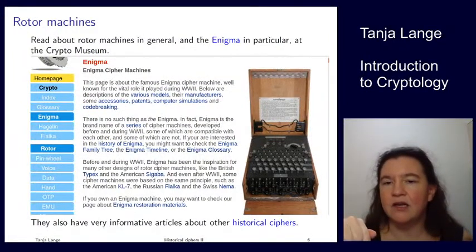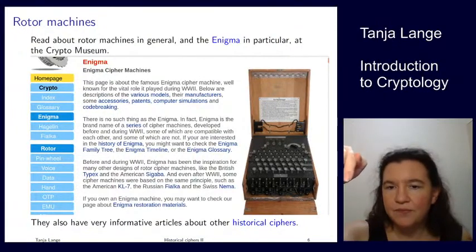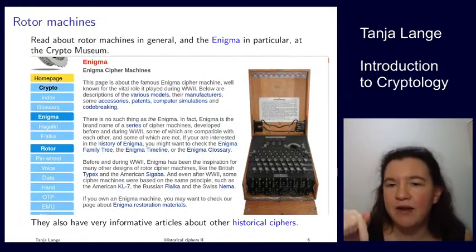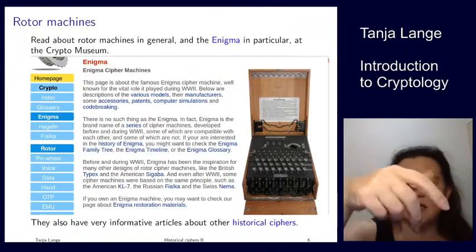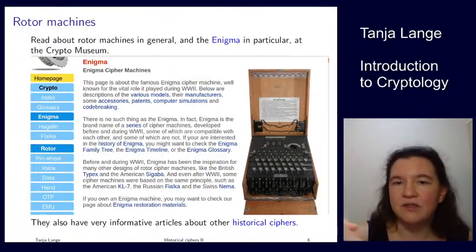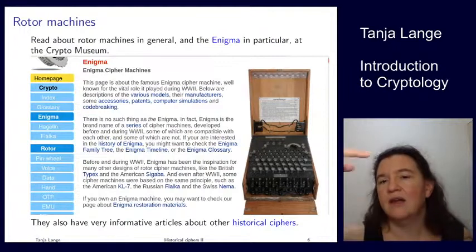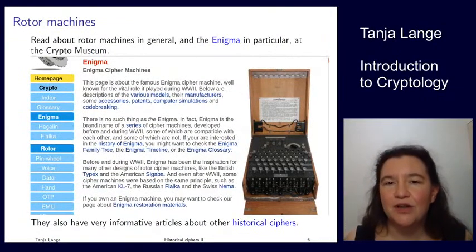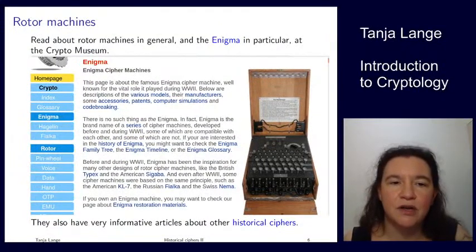The Enigma has a keyboard, a middle row where you push keys, and behind it a row of the same letters that light up to show which letter is encrypted or decrypted. When you push a key, the signal goes through three rotors in the back, through the plugboard, gets reflected, and goes back through the rotors to another letter — that's the encryption. If you push the same letter again it won't encrypt to the same letter because the rotor settings advance, similar to a car's odometer. Please visit the Crypto Museum for much more detail on rotor machines and how to attack them.